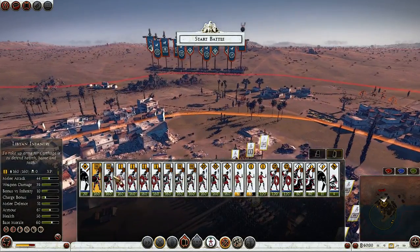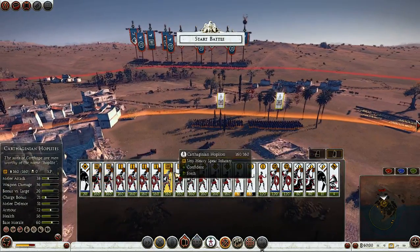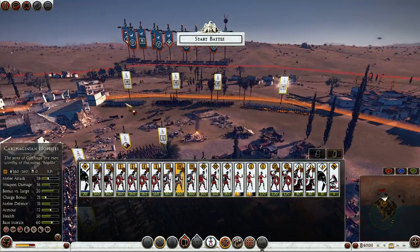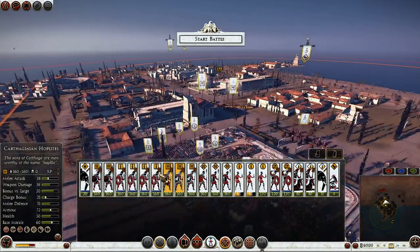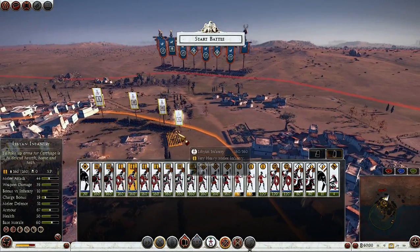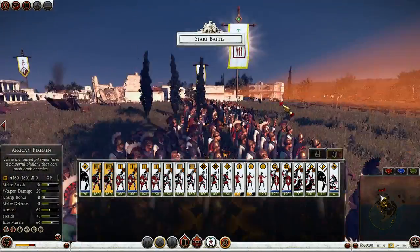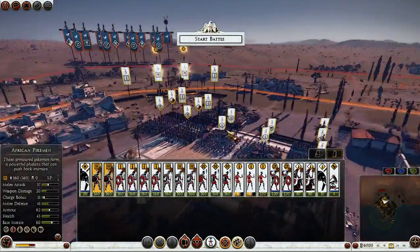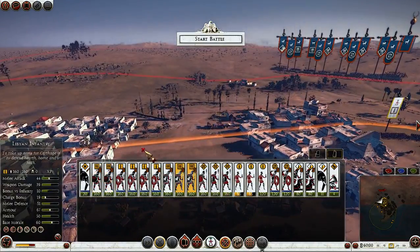We have a few choke points. I'll keep my pikemen here, hoplites positioned in case of enemy reinforcements, and Libyans back here because they will totally hack down enemies. My pikemen can probably meet anything in front, and they will hold formation.